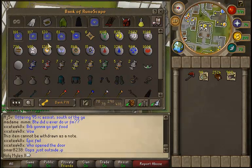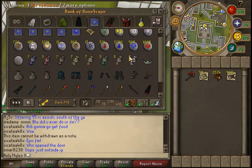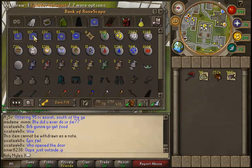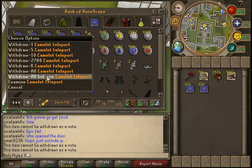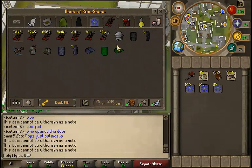This is my mage tab here. Like I said, I don't have too much here — I don't really train mage that often. And if I do, I'm alching stuff. But let's see, get a little bit of this stuff, get a little bit more money. And for now, it's my ranging tab.